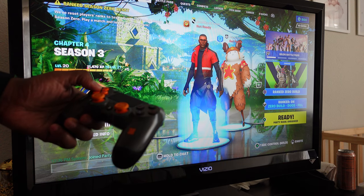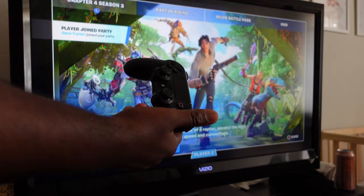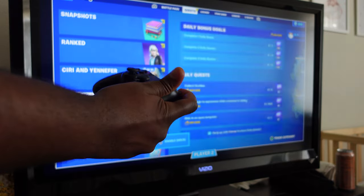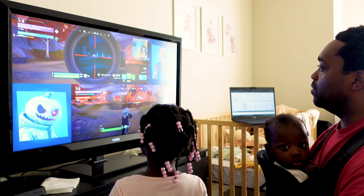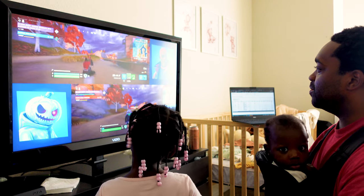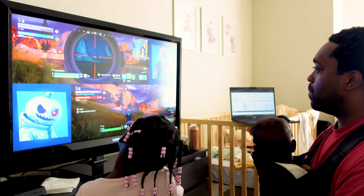You can swap control between each other by pressing the triangle button on PlayStation, or what I believe to be the Y button on Xbox. The only thing I don't like about it is how it looks — you can't really do this on a small TV. You would need a pretty good size TV to see everything clearly and play well, but this is better than trying to play with two consoles.